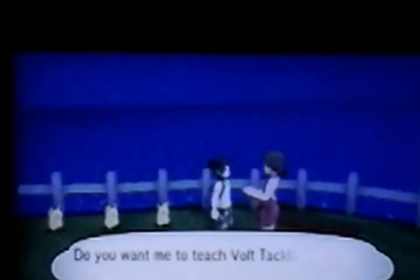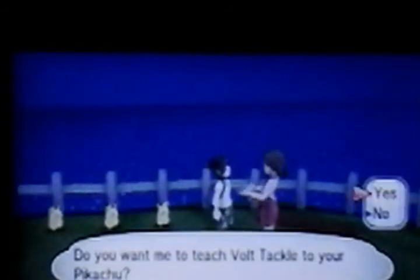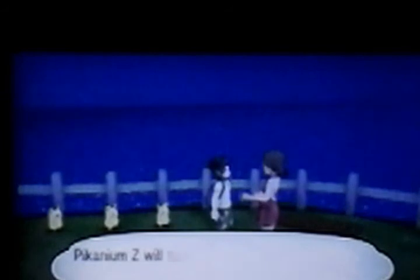So once you're at Konikoni City, you just want to run down here, and then you'll see these Pikachus, and there's this girl right here. So we're going to talk to her, and then she'll talk to you, and then she'll ask you to teach Volt Tackle, and then you can teach it to one of them, and then she'll give you one.